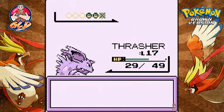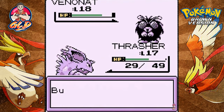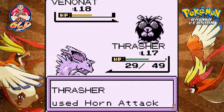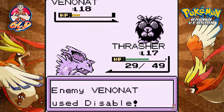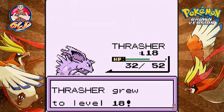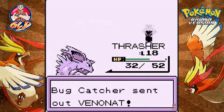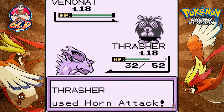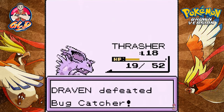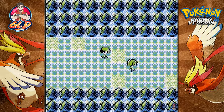He comes out with another Venonat — Horn attack again, Disable doesn't work. Horn attack finishes it off. Here comes yet another Venonat — Horn attack does the trick, and Thrasher grows to level 18! Speeding through the last Venonat's Tackle attack, and Thrasher is the victor. Your bugs really suck!